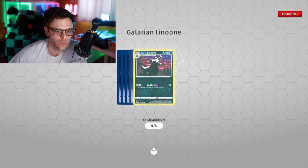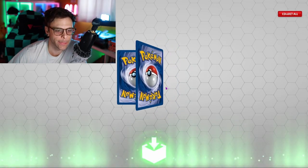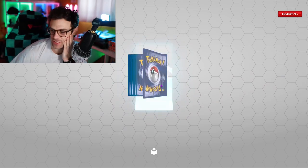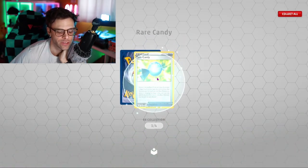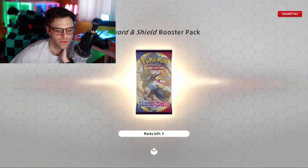Champion's Path - ooh! Absol, Cinccino - scratch. Alright four more to go and I still have half an hour, so we'll take the time and we'll actually open the three packs at the end. Rare Candy. I hate Oranguru, it's so annoying.